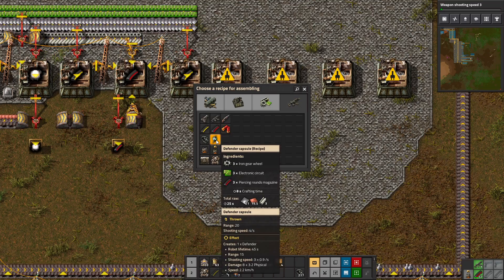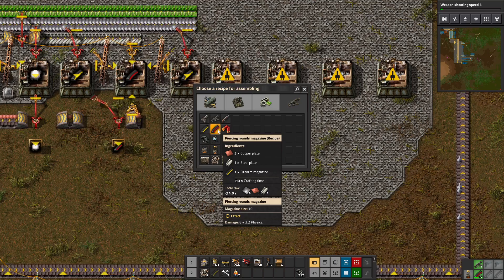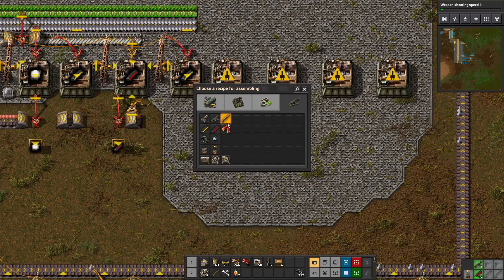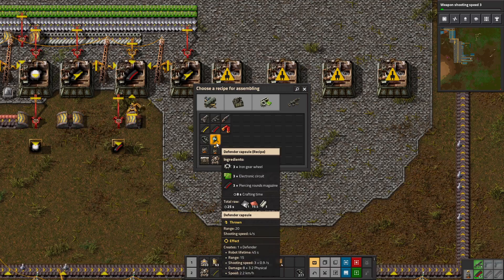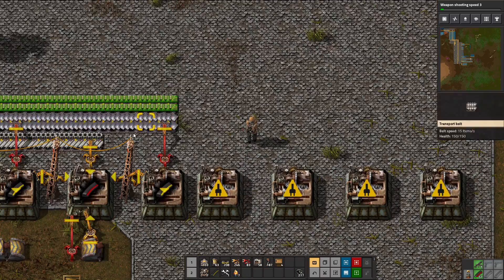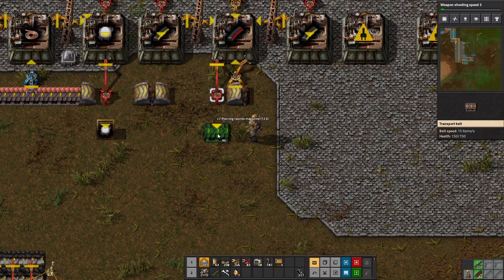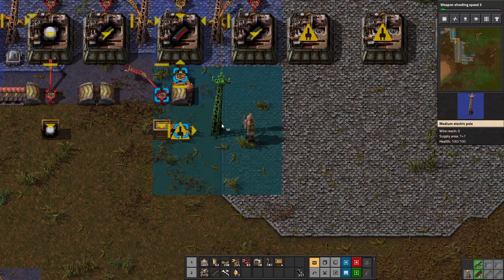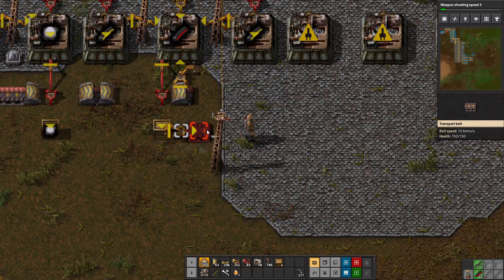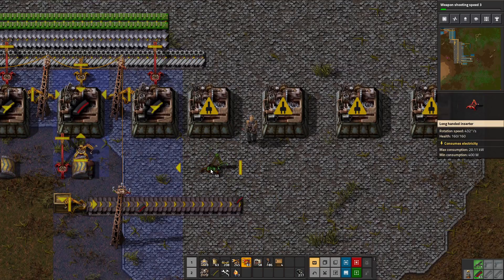Combat robotics — we can only make one thing right now and that's the defender capsule. It takes piercing rounds, iron gear wheels, and electronic circuits. We're already making iron gear wheels and circuits up here, and we're already making piercing rounds. I'm going to take the box off this assembler and put the output on a belt so the defender capsule assembler can take directly off the belt — like that.